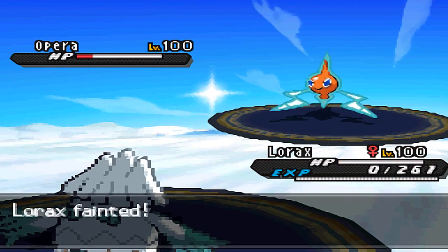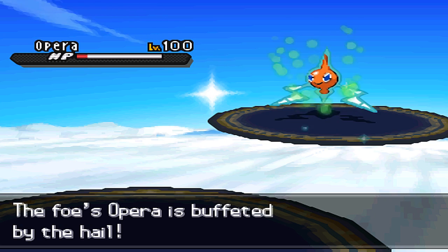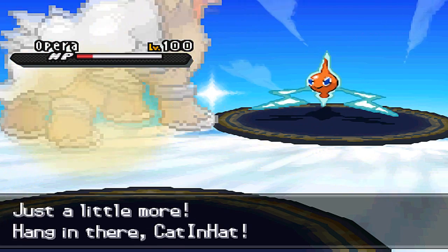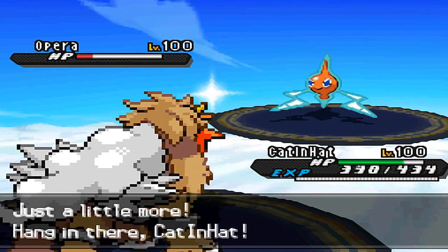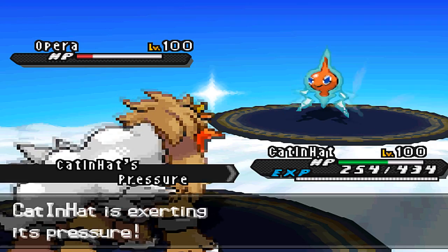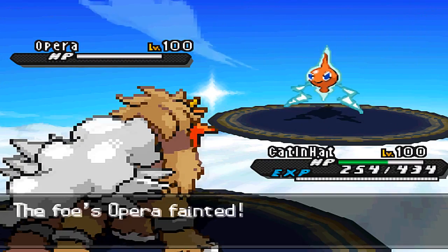I'm going to use Ice Shard on Rotom — obviously not enough to finish it off because I'm just a Snover, not an Abomasnow. But that's fine because I'm able to bring in my Entei. I'm thinking about setting up a Substitute, but I don't want to do that just for Rotom to use Shadow Ball.